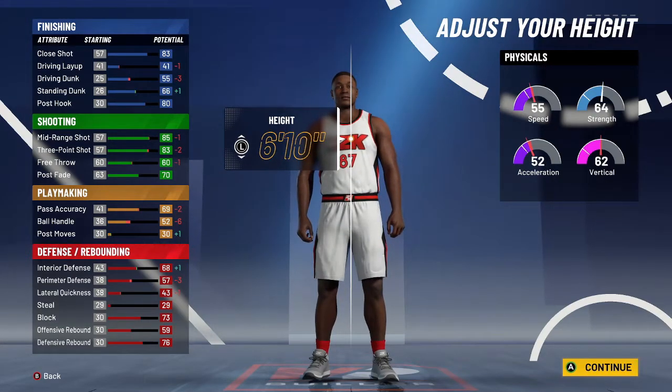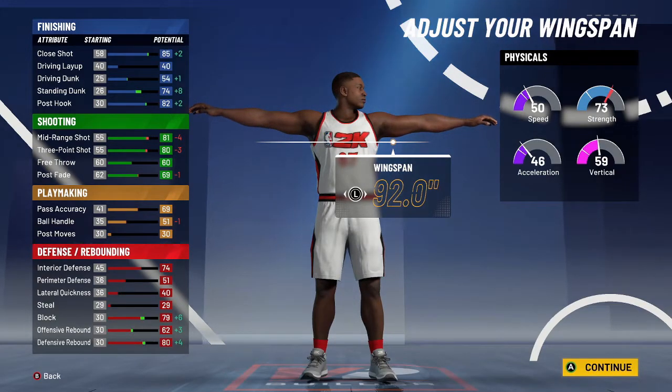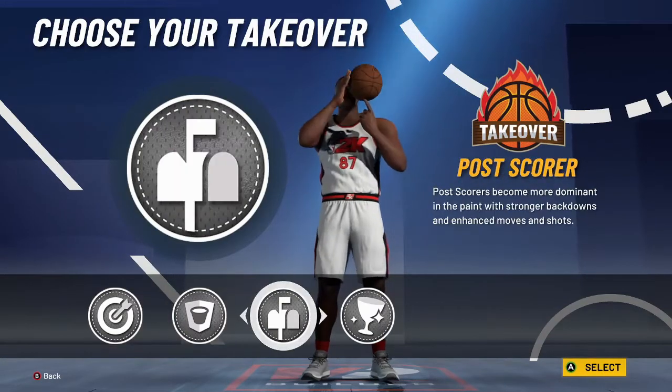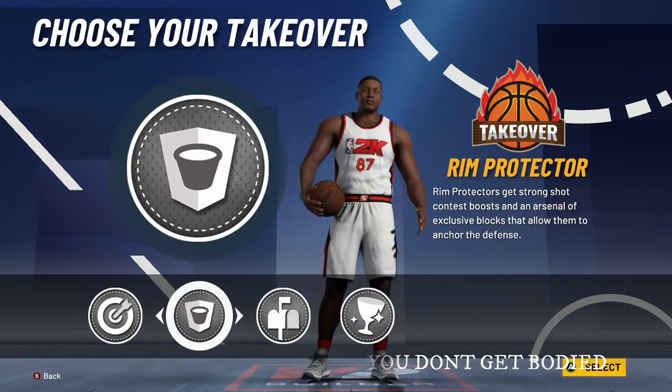Stay at 6'9" or go up to 6'10" for a higher rebound rating. I'm going with 6'10" for the extra height since I'm not focused on defense here. Max the weight and wingspan. You'll have an 83 three-pointer, 80 rebound, 62 offensive rebound, and 80 block. You'll have good interior defense and won't get bullied too much. You'll have a 74 standing dunk, 54 driving dunk, 82 post fadeaway, and a 90 close shot at 99 overall. For takeover, I'm going rim protector so you don't get bullied down there.